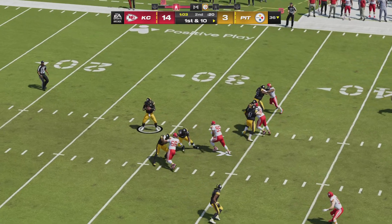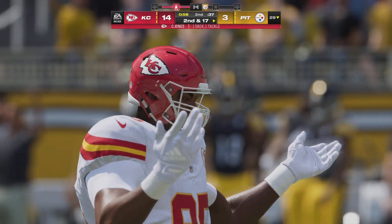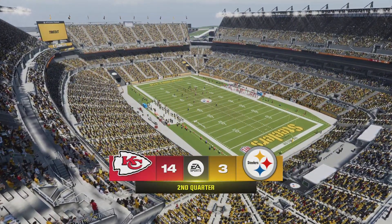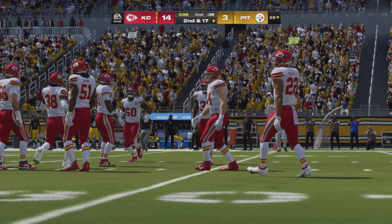On first down it's Rudolph — and the Chiefs are going to get him. Chris Jones breaking through to bring him down — a loss of seven. The Steelers use the first of their three timeouts with a little under a minute to go in this first half.